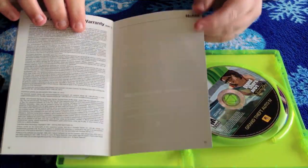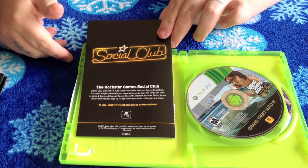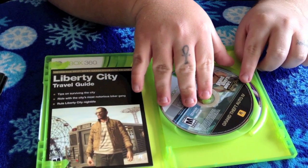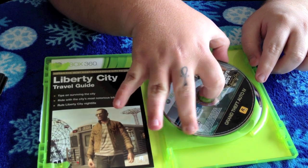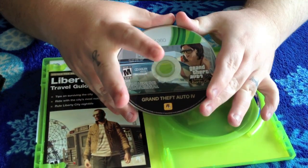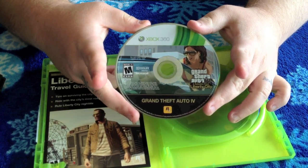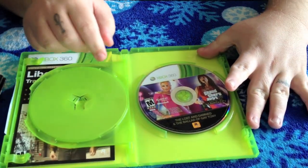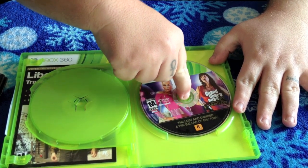The manual also covers the license agreement, warranty, and has a little spot for notes. There's also info about the Rockstar Social Club. Inside you have the Grand Theft Auto 4 disc, and flipping the case over, the second disc is The Lost and the Damned and Ballad of Gay Tony DLC disc.